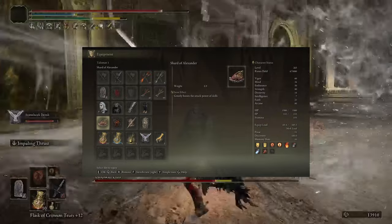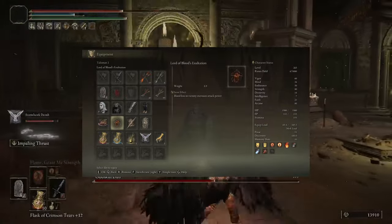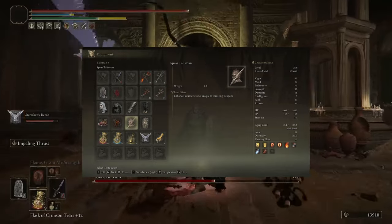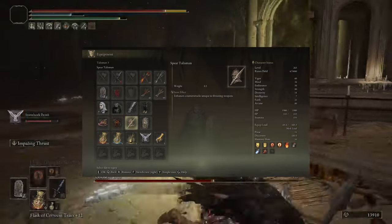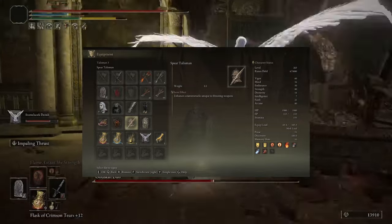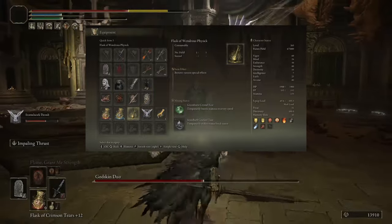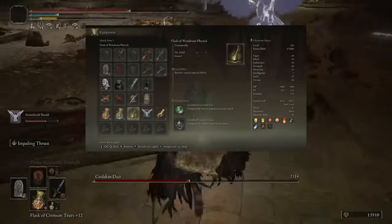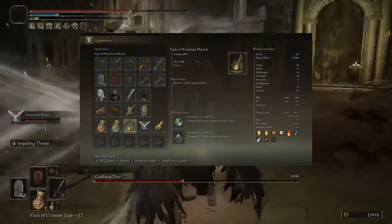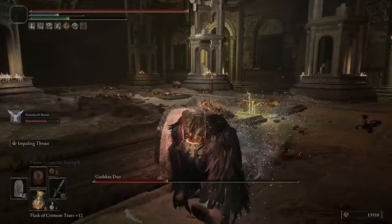For this setup, the talismans are Shard of Alexander, Lord of Blood's Exaltation, the Spear Talisman, and the fourth one can be flexed out — ideally it should be the Two-Headed Turtle, but you can just use any defensive talisman you might need for a particular fight. And in the Wondrous Physick, the Stone Barbed Tear, then the second one can be whatever you want, but Stamina Recovery or the Opaline Heart Tear are both great picks.